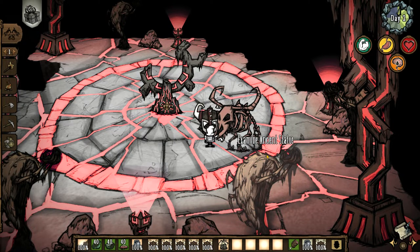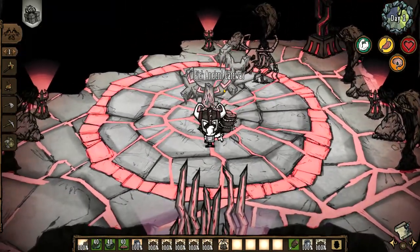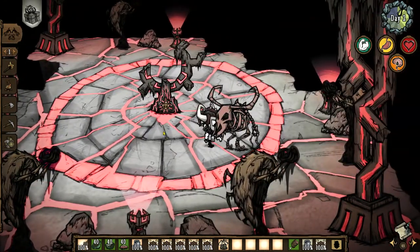Fuelweaver has two ranged attacks. One is Bonecage, and one is a spiral attack that summons bone from the ceiling. Fuelweaver will only use the spiral attack if you are standing in the center ring around the Ancient Gateway. Fuelweaver can use Bonecage while in the center ring and anywhere else in the arena, but he will never use the spiral attack if you are not in the center.